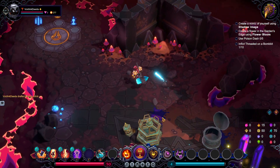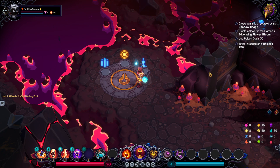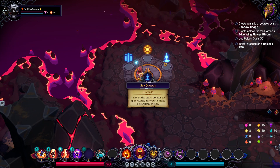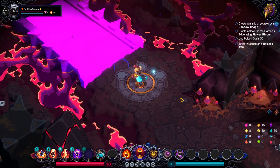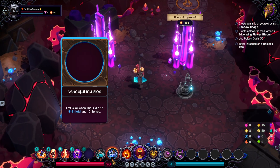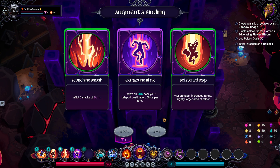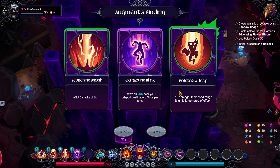Let's go ahead and take Blink here. I feel like Blink is always a pretty useful binding to grab. Now we have Blink, which allows us to use it to get away or close distances. Also, for those who don't know, orbs basically give us more energy when we interact with them, and they have some pretty neat effects too — but I'll leave that for a different time.